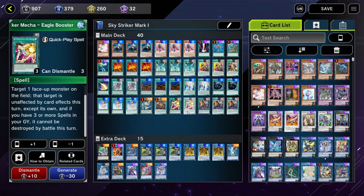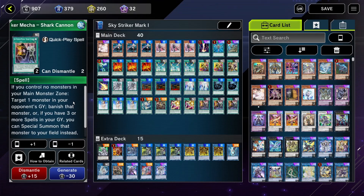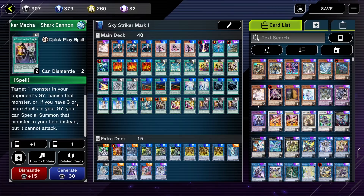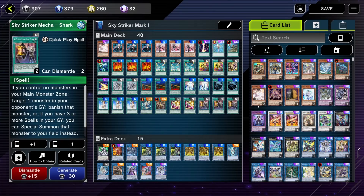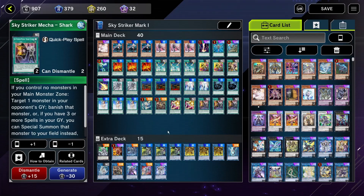So basically if you have two or more spells in the graveyard, it becomes almost impossible to remove one of your link monsters from the field until the end of the turn. It's a great protection card, but it only works reactively when your opponent is trying to destroy it. You can put it up to three or cut it down to one — it's a situational card for sure. And then Shard Cannon, for the last, where you target one monster in your opponent's graveyard and banish it, but if you have three or more spells in the graveyard you can also special summon it to your field, though it cannot attack. So this is basically three more copies of Monster Reborn, but they're also quick-play spells. The monster you summon cannot attack, but it still has its effects and you can use it as link material.